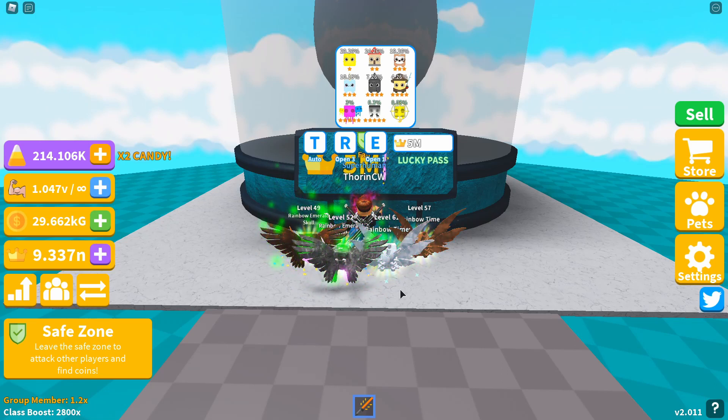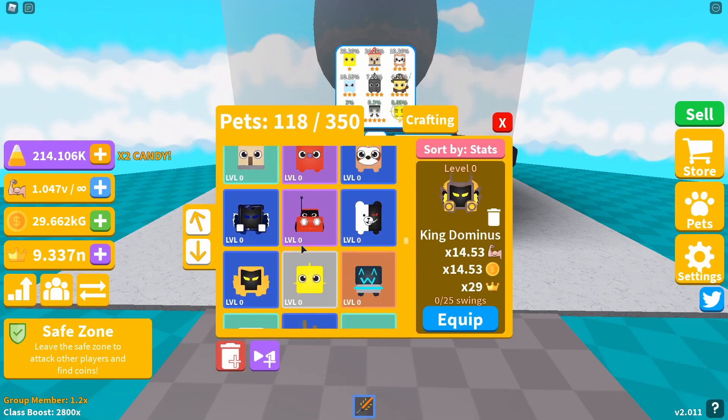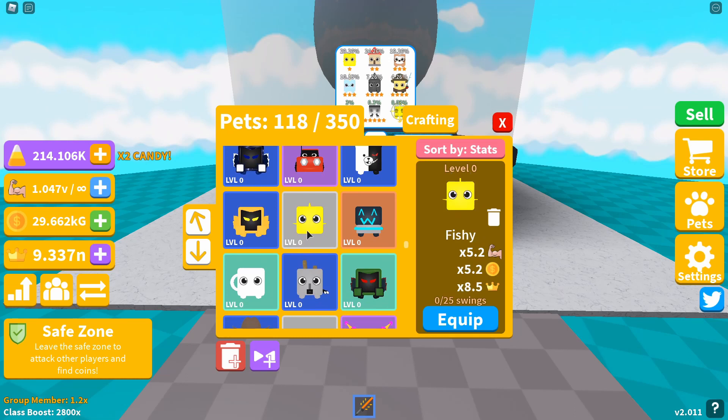Okay guys, we're on island four - this egg costs five million crowns. We've got one one-star, one two-star, two three-stars, two four-stars, two five-stars and a moon, same as the last eggs. The first pet is Fishy, giving you a 5.2x strength and coin multiplier with an 8.5x crown boost.